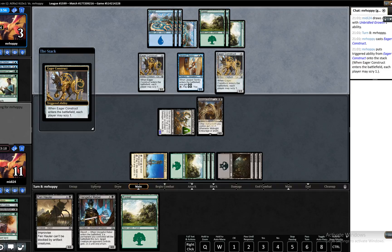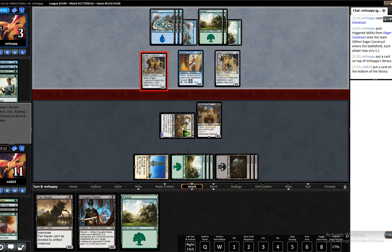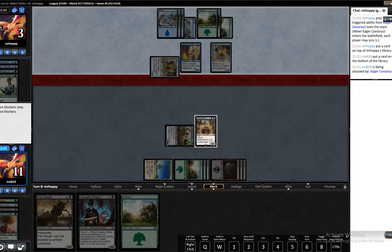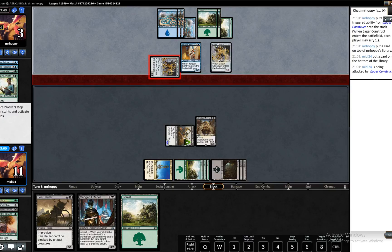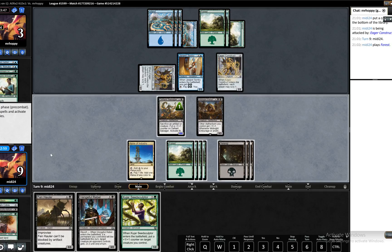We'll put that swamp to the bottom. That's not a card I hate but it's not a card you need to be struggling for two drops to play it. Is the opponent looking for revolt here? Is that what he's thinking? I'm not going to block obviously. If our opponent can't double block here, he has to block both creatures, so let's go in and see what happens.